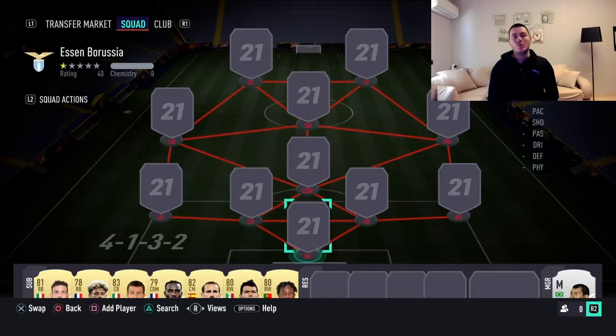Yo, hello everyone, Ori here and welcome to another FIFA 21 video. Today I'm going to do a squad builder. It's going to be a squad that will cost around 200,000 coins, plus or minus like 10K.